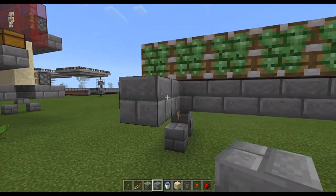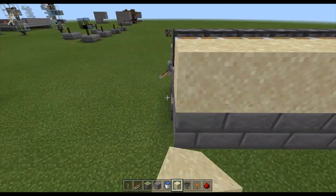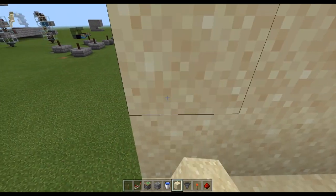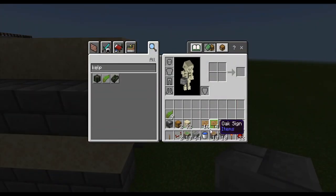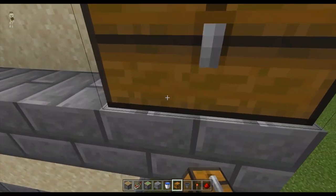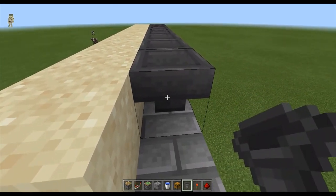We're going to place a block out here so that you can break this block, then just extend it all the way out. Place your sand all the way through here and on your pistons as well. Then do another layer on top, then one layer of stone bricks, and extend it out by two. Grab your chest — place it right here — and take your hopper and connect it, going all the way through with the hoppers.